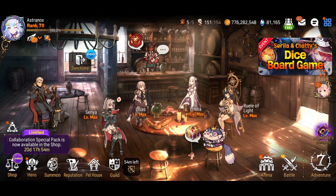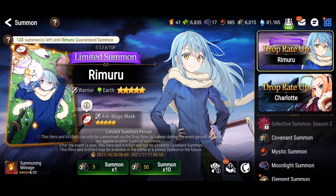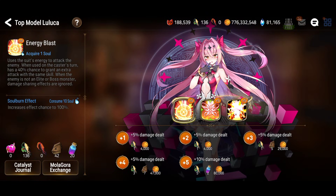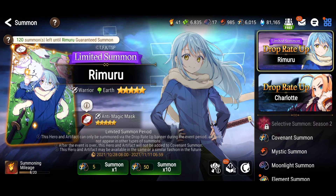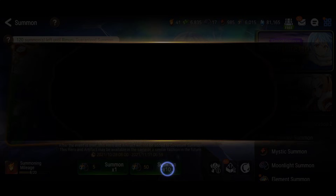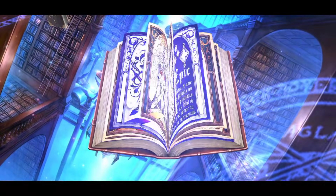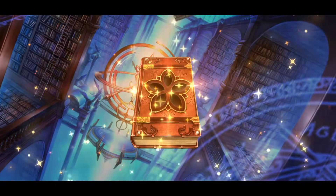Starting the summons — there's some lag but let's go. I do have the skill-ups, I've been saving for a long time. Looking at the covenant bookmarks, I've been saving for over a year, probably a year and a half. Just going to summon and skip through as much as possible.